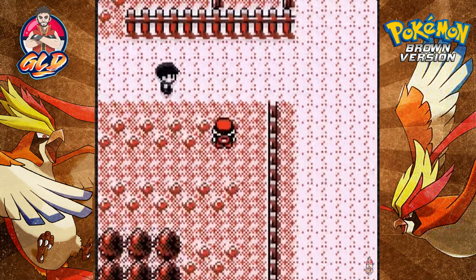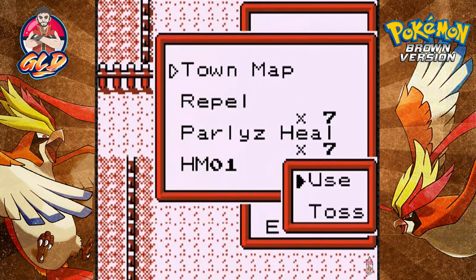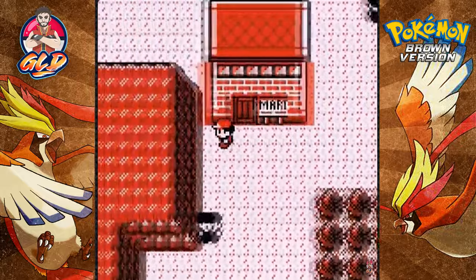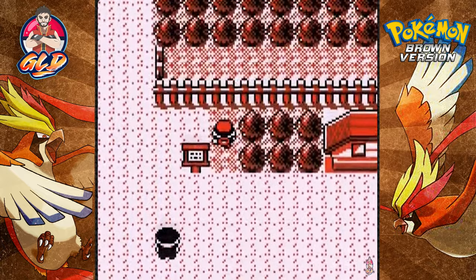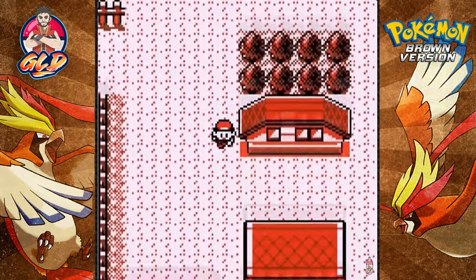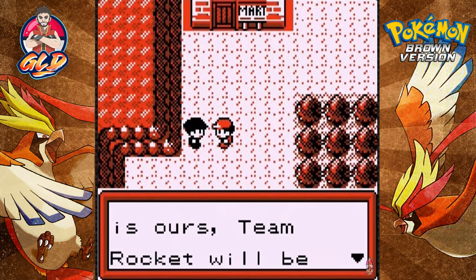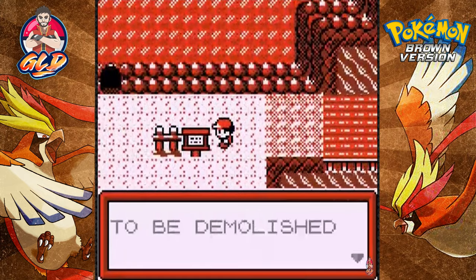Team Rocket is here — talking to this guy who tells us to get lost. Let's see what town we're in — it's all red, we are in Botan City. The only reason we got past the guard is to get to the Pokemon Center quickly. Holy crud, there are a lot of Team Rocket members around here. This is kind of like the equivalent of Saffron City — Team Rocket has taken over this town and the warehouse.